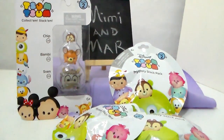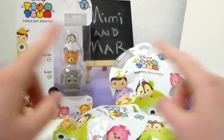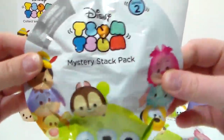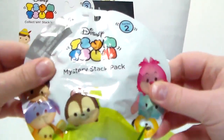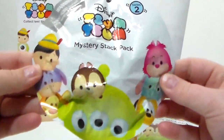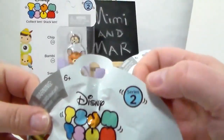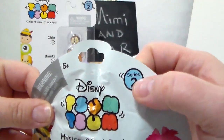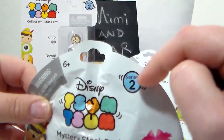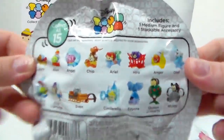Hey everyone, Mar here of Mimi and Mar, and today I have ZoomZooms again! I have Series 2 — some of the Mystery Stack Packs, which are awesome, for ages 6 and up. These bags have different characters on the front than Series 1, but they're similar shape. If you're looking for Series 2, check to make sure it says Series 2 — blue background with a 2 — and Series 1 was the yellow background. These are the ones you can collect.